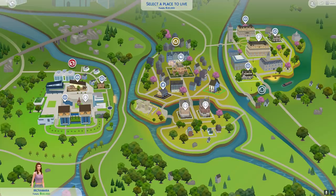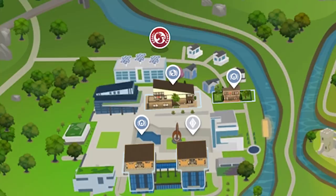Then you move to Britechester, the university world. This is the first time a university world has been included as a liveable residential world — you can live there without being a student. This also means you can live at home while studying, or go home to visit family over Christmas break. As a student, you can live in normal housing, university housing, or a dorm. There are no sororities or fraternities, but you can make them with Get Together if you have it.